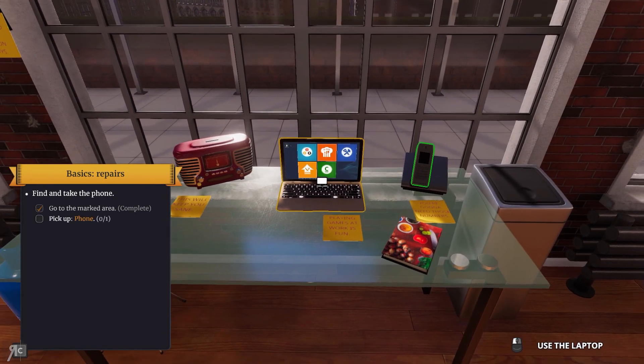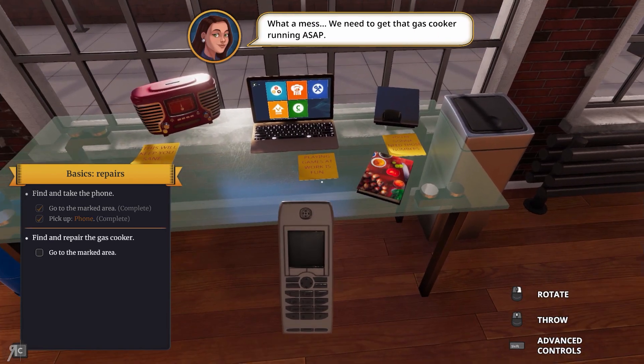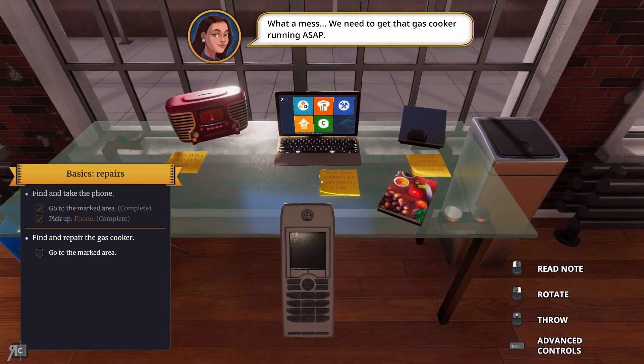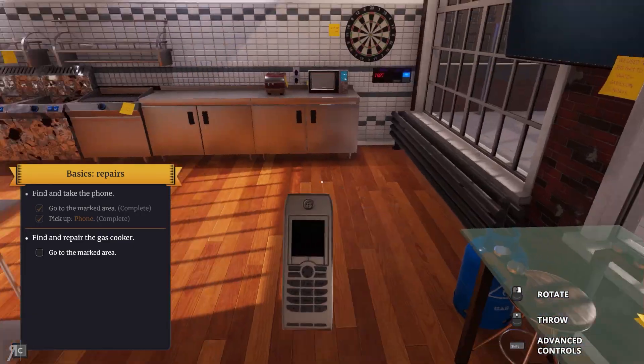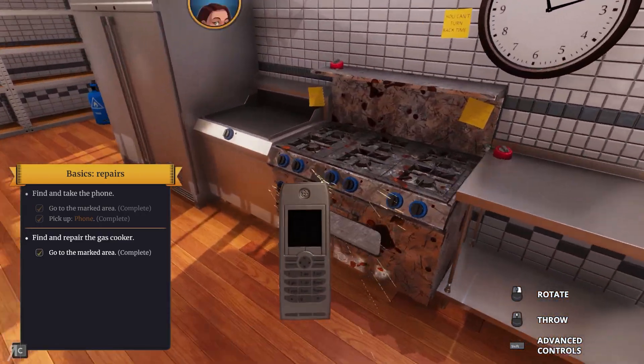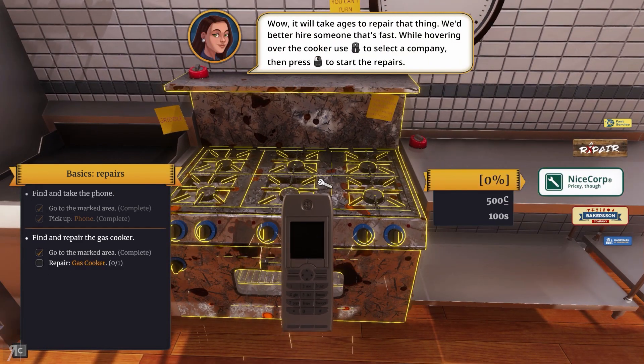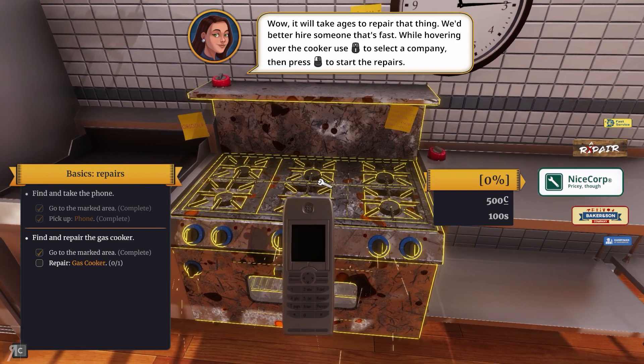Get the phone — we need to call some professionals. What a mess. We need to get that gas cooker running ASAP. Find and repair the gas cooker. The gas cooker is over here. It will take ages to repair that thing. We better hire someone that's fast. Hover over the cooker, use that to select a company, and then press that to start the repairs.